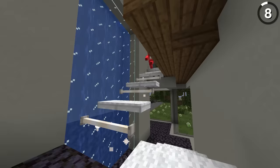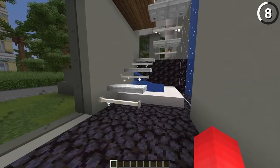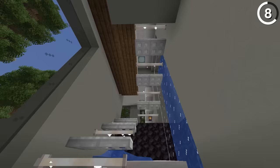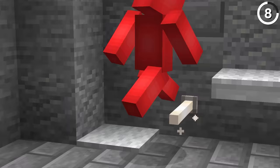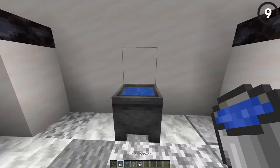Stairs aren't the only block you can use as stairs, and this modern design proves that. With a mix of end rods for a light source and carpet-covered iron trap doors, we get a unique floating staircase that still makes sense. The only thing to keep in mind is that you can only walk up these seamlessly if you start from an end rod — otherwise you'll have to jump up at least the first step.